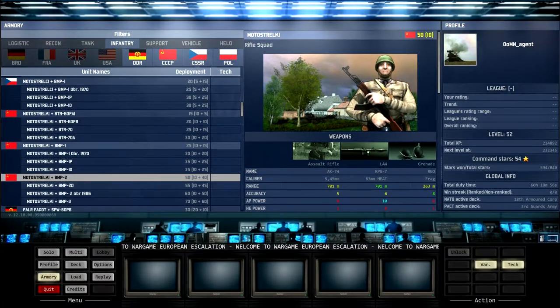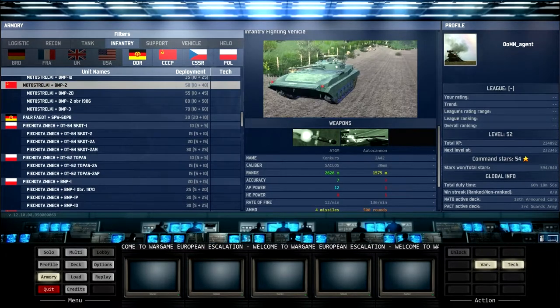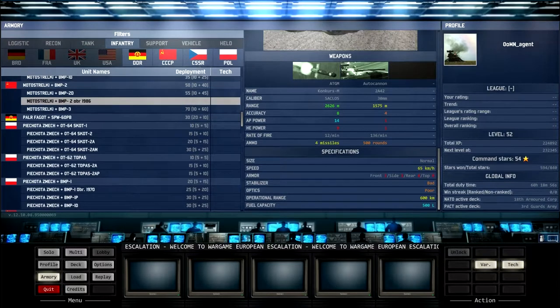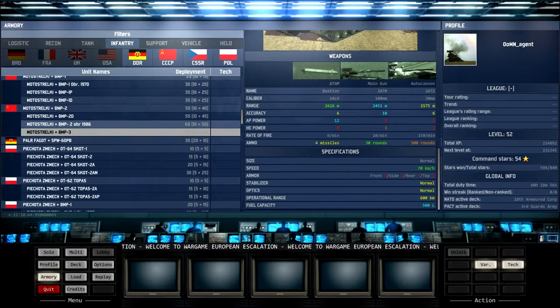With the BMP-2 upgrade, for an extra five points you get slightly better armor — two front, two sides, one rear, one top. Upgrading further gets you a better ATGM and autocannon but drops back to 1/1/0/0 armor. The BMP-2D is the one you want to keep your infantry safe; the BMP-2 over 1986 is the one for firepower. Then you can upgrade to the BMP-3, which is sort of the best of both — a main gun, autocannon, and good ATGM — but it costs more.